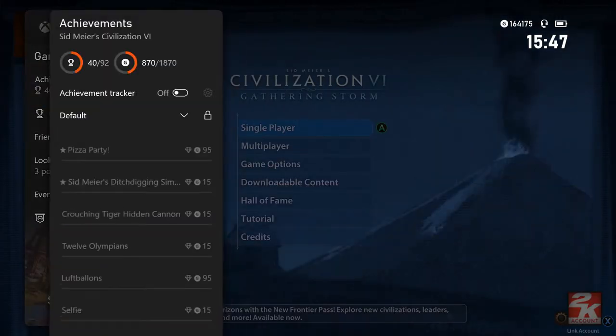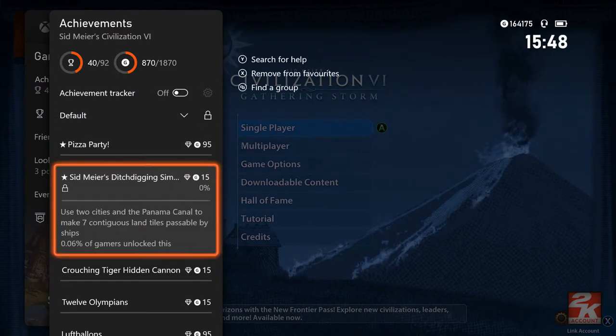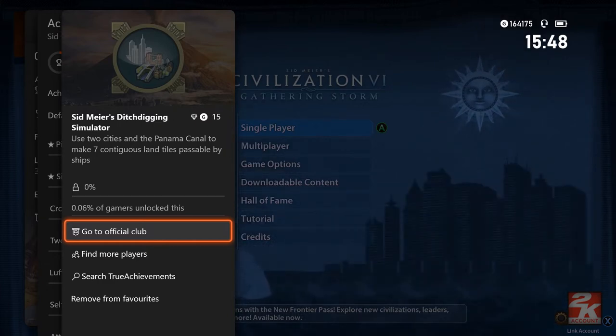This one I'm not going to exploit but I am going to kind of cheat my way for it. This is the achievement 'Sid Meier's Ditch Digging Simulator', worth 15 gamerscore, and to do this you need to use two cities and the Panama Canal to make seven continuous land tiles passable by ships.